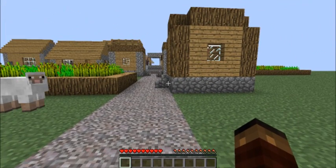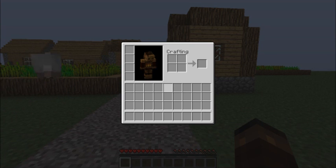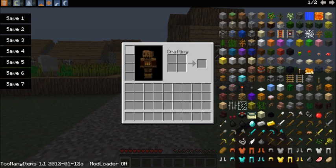You want to press your inventory key — mine is default which is E — and when you're in your inventory you want to press O to bring up Too Many Items here. You'll see you have your different controls, you have your saves, and here's all the items to spawn in.